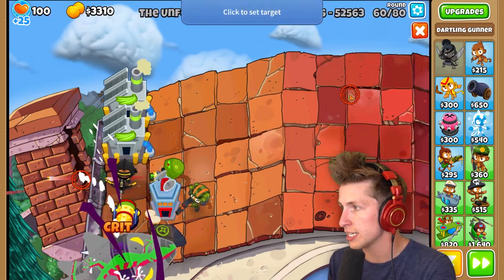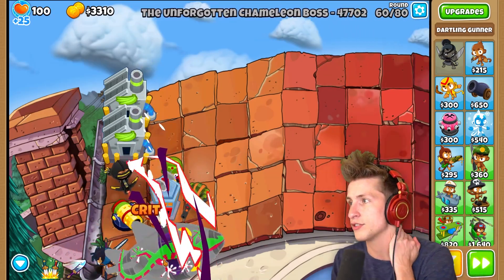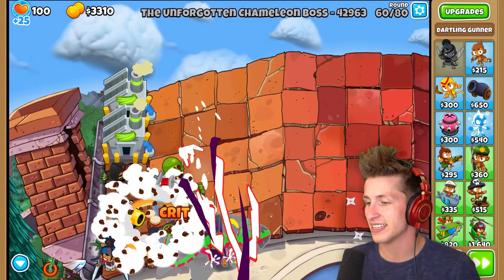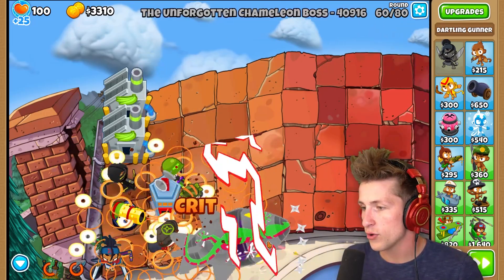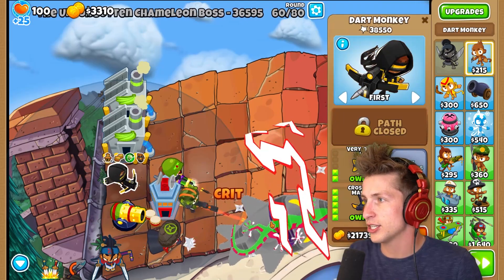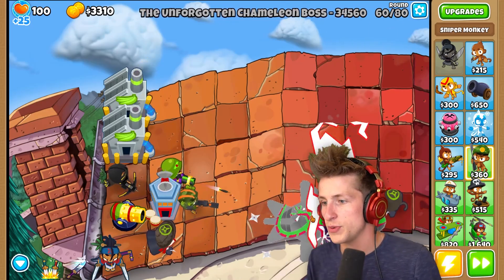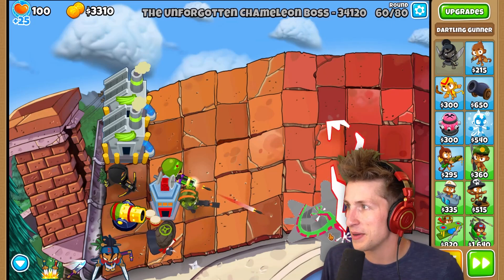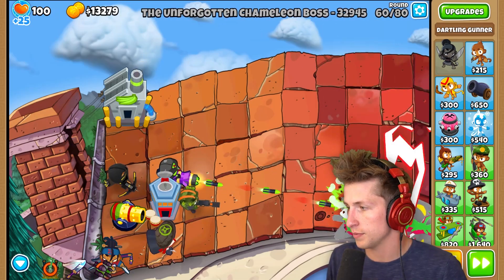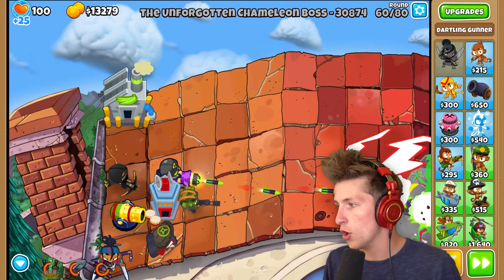I'm going to sell this one and get Hydra Rocket Pods, and then also Rocket Storm, because Rocket Storm does a lot of damage. I think that's going to help - that should be all we need to destroy this. It leaves us with $13,000 so we might be able to buy something else that can also help. That does a pretty hefty chunk of damage, so I'm going to put another sniper down.